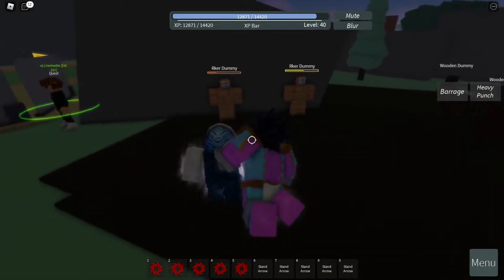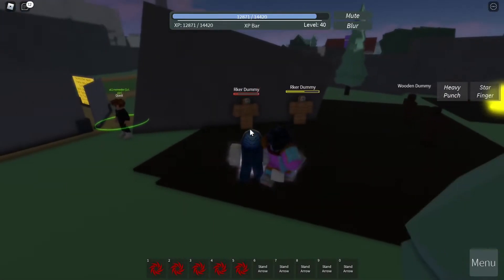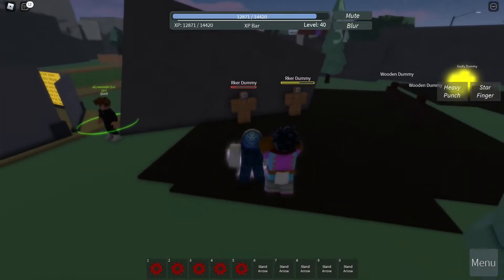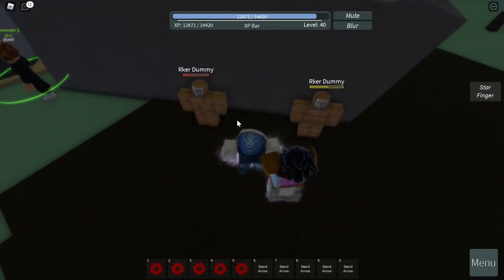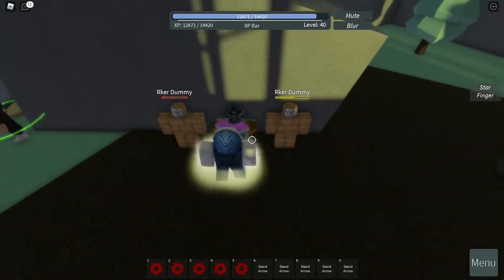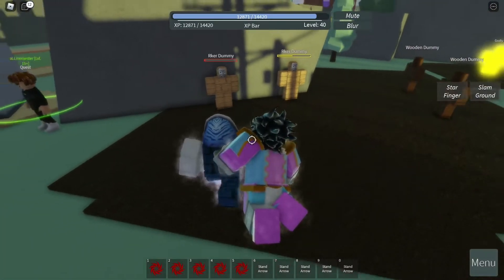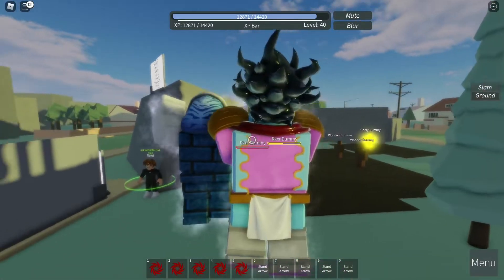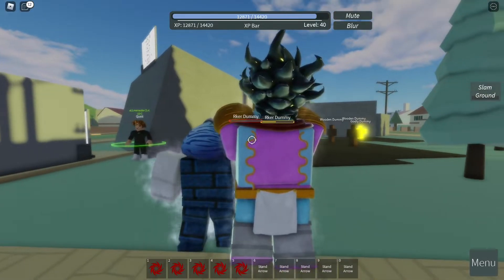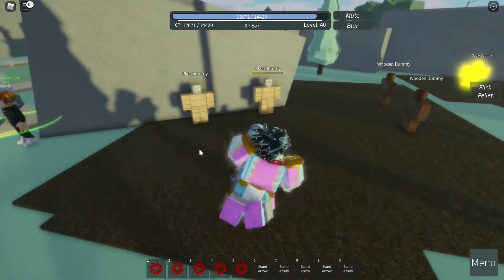Next one is going to be Star Finger. This one is ranged, so you can go a little bit farther away and then click T. As you can see, it deals 27 damage. Next one is going to be the Ground Slam. This one is AoE, so that means everyone around you will take damage — click Y, and it deals 27 damage. Next one is going to be the Pellet Flick. This one has a lot more range than the Star Finger. Go ahead and click F.